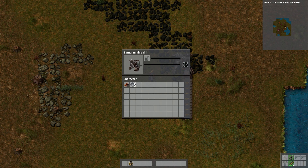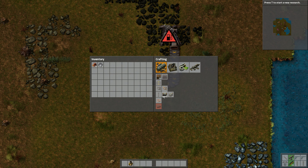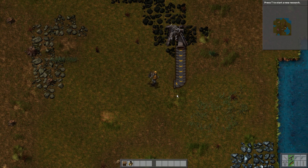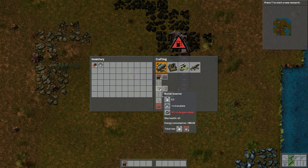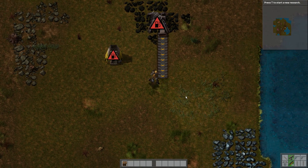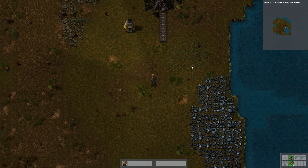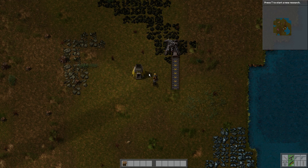I'm just gonna plant this down for now. I have two iron plates but it's not enough. Maybe we need to focus on getting iron first — that's what I'm focusing on right now. I'll make the coal machine, go to the iron, and then we can keep getting new iron. But maybe I'll make a copper drill first. I need to get some more wood of course, because that's a cheap way to get power. I'll make some iron manually, but that takes long.